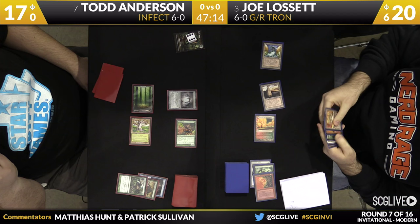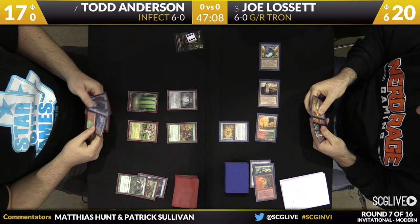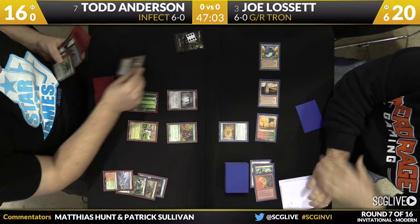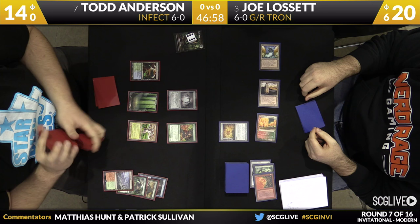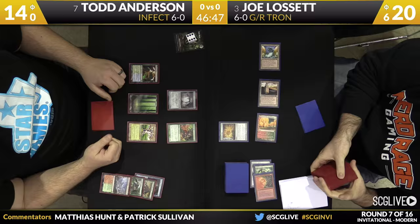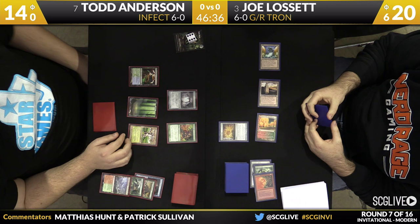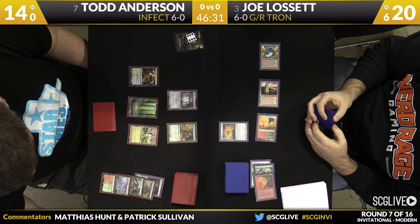He Pyroclasms Todd with Mutagenic Growth in response — Glistener Elf still alive. For Lissette, it will be Expedition Map post-combat, and he'll pass the turn. If Todd draws a pump spell, it's game over. It's not quite a pump spell, but it's the next best thing and a blue source of mana — he gets Breeding Pool. Spellskite, though it may not seem good here, is actually a bit of an insurance package for Todd; it does help against Karn, and that's why Todd played the Spellskite the previous turn.